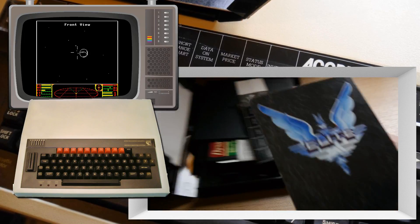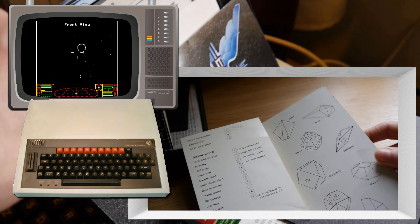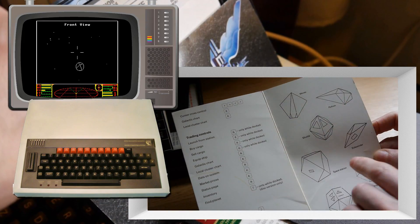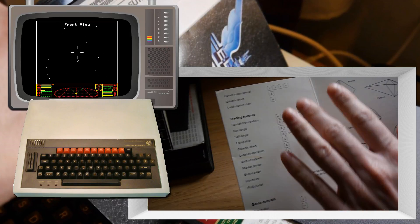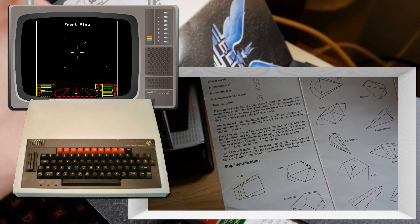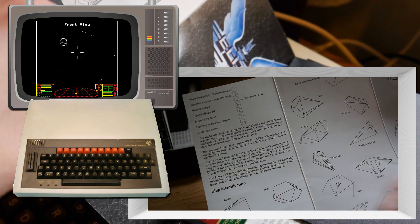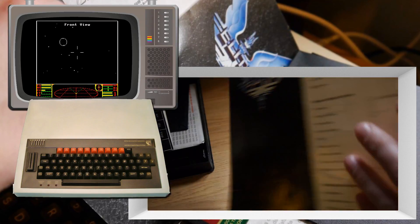Here we have a quick reference guide. In it we have various ships: Moray, Python, Shuttle, Sidewinder, Space Station, Fargoi, Transporter and Viper — and all what the keys mean, which is very important. More ships: Boulder, Cobra, Ferdulence, Crates, etc. And more keys.